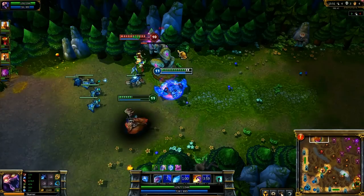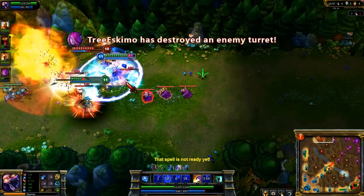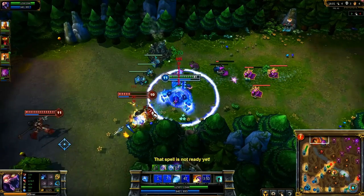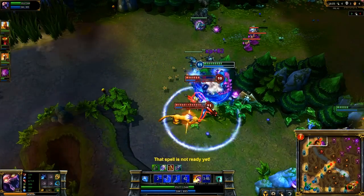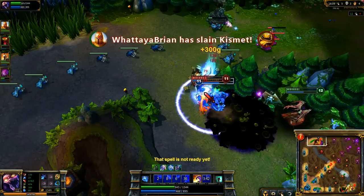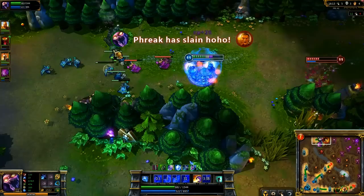Xin Zhao makes the mistake of actually trying to defend his turret. Since it's this low, I take it down with the attack speed from Crystal Exoskeleton, and then start to kill Xin Zhao with Crystal Slash. I stick onto him using all my abilities. Fracture damages and keeps me healthy, Crystal Slash slows him down, and Crystal Exoskeleton keeps me in range for further attacks and lower cooldowns thanks to Energize. Needle almost escapes but gets away with Ghost and Flash.